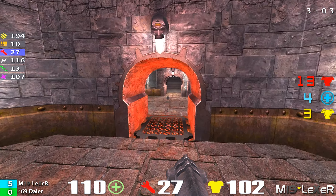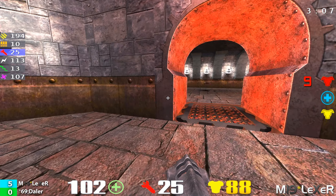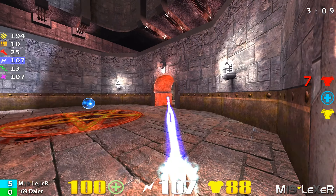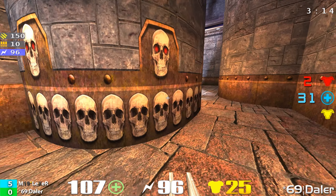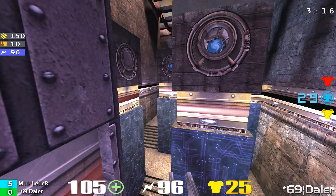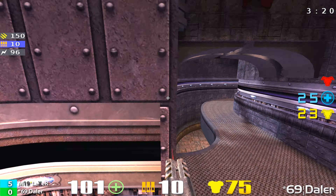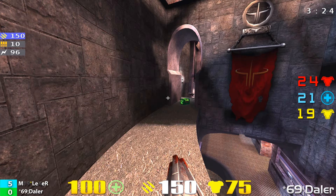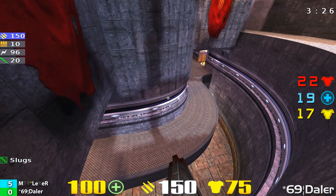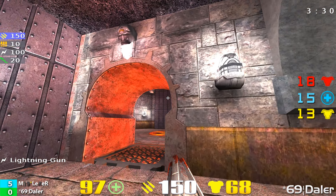This guy got the good spawn, he capitalized on it, and he came out aggressive. It's worked for him and he's continuing to go with that strategy. Daylor's got a heck of a game ahead of him, already down five frags. He needs to regain control and grab some power-ups. The actual story so far has been Lexer owning the Mega Health, the Red Armor, and getting that first spawn.